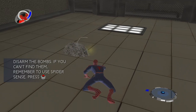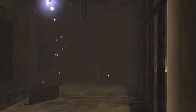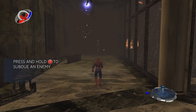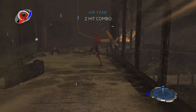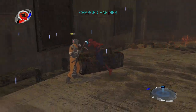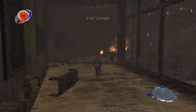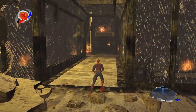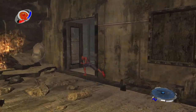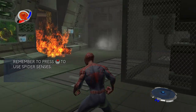Disarm the bombs. If you can't find them, remember to use spider sense — you can see through the walls. Experiment with web attacks and you might even find new ones. For instance, I hear you can spin guys around. Charge hammer by holding Y. Is that sprint? Oh yeah, LT to run and crawl faster. I can pull down one of those pipes — I bet the water would douse the fire.